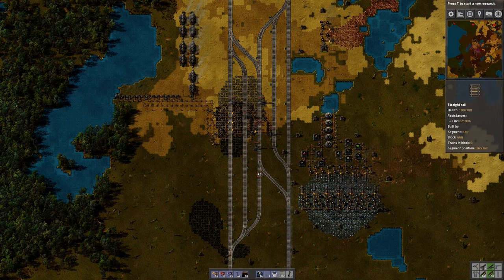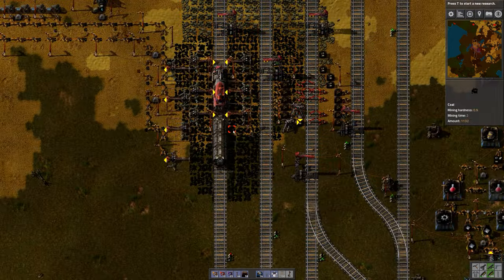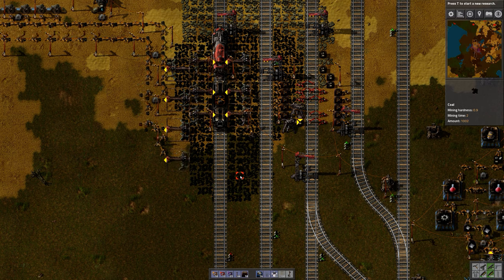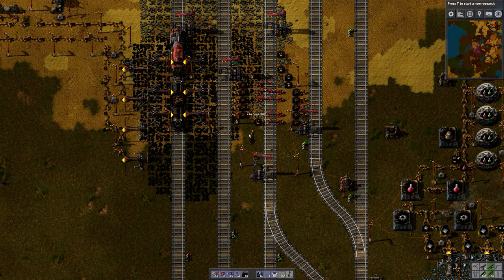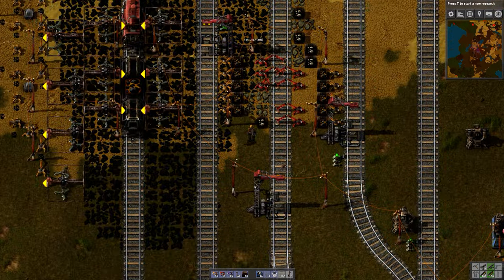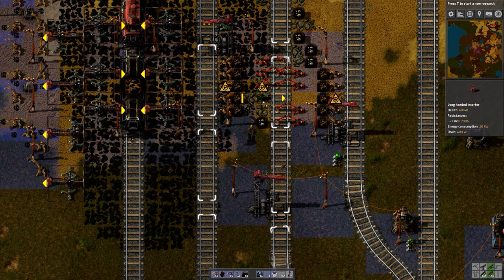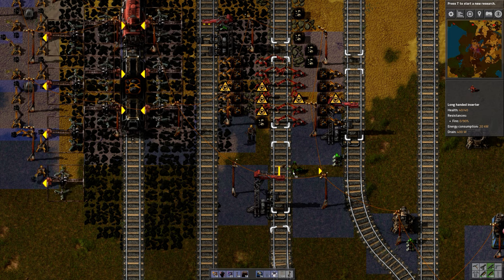So if everything works as it should, this train will just stop and get refueled directly from the miners. Oh yes, this actually works — I wasn't sure about that. Let's remove these. And let's add inserters.